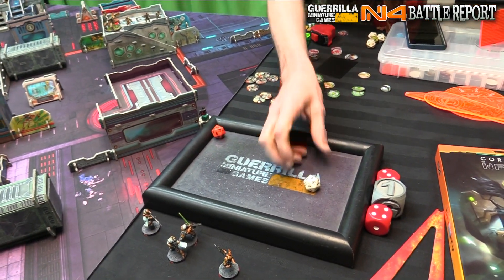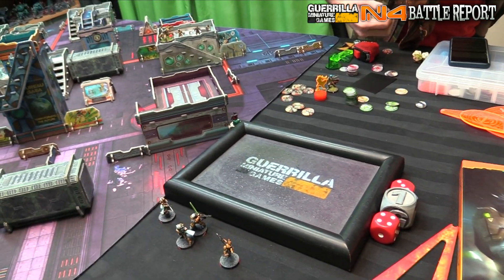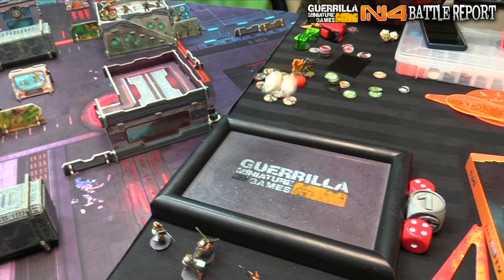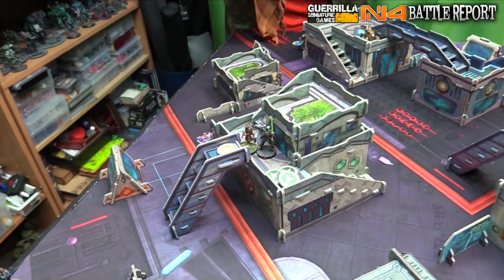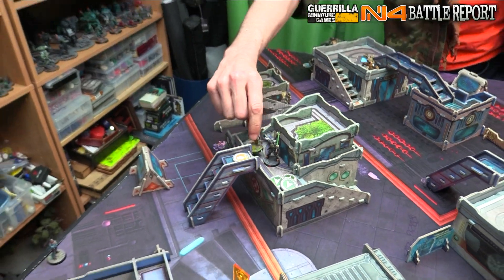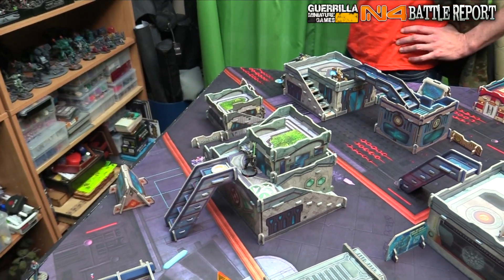Seven difference. Take a double action — Fizz 14. Unconscious? Dead? So you're on no wound — straight to dead? Because plus 1 is not enough to keep you alive. Well, then I will spend another order to recloak.